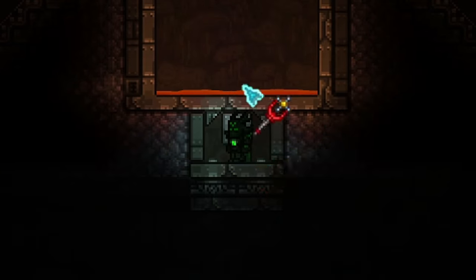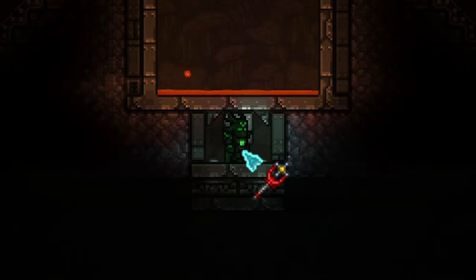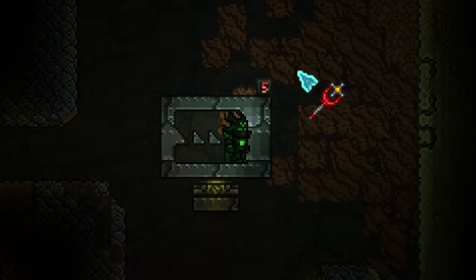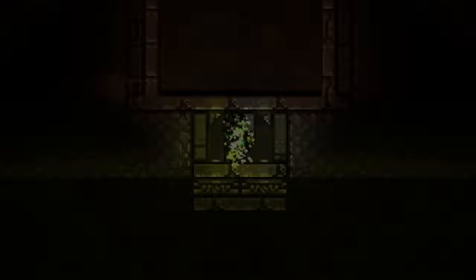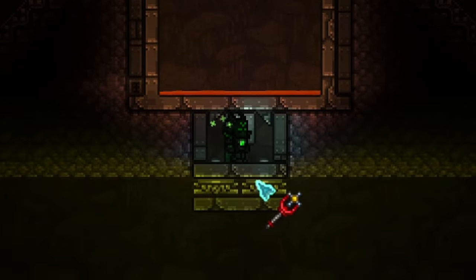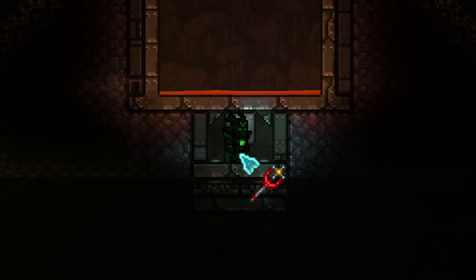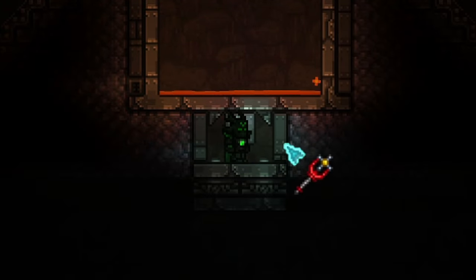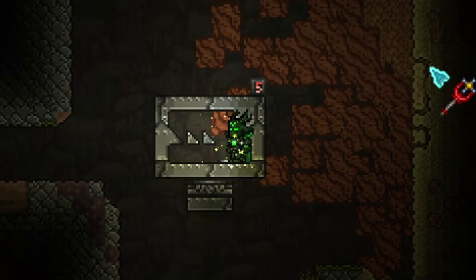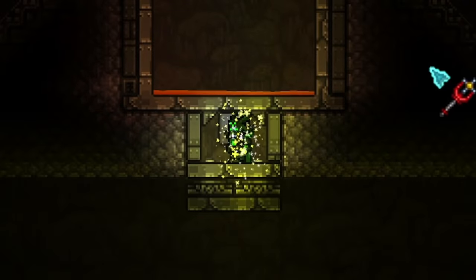Now you'll see if we teleport in, it's going to place us in the farm. Since these are solid blocks the mimic will never land and never be teleported with us, but we can still move left and right via knockback and be sent away safely. So this is now mimic proof.